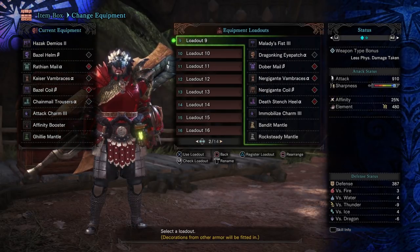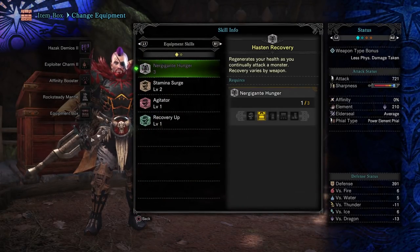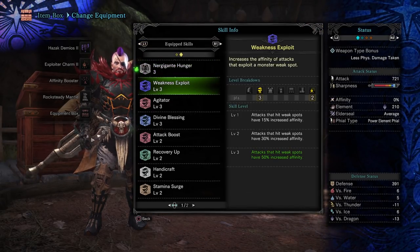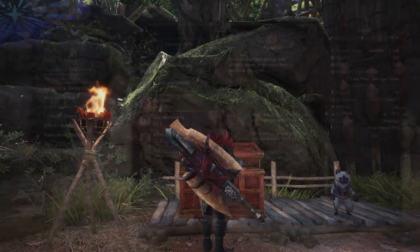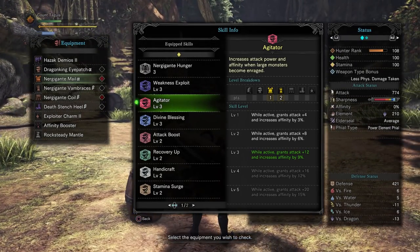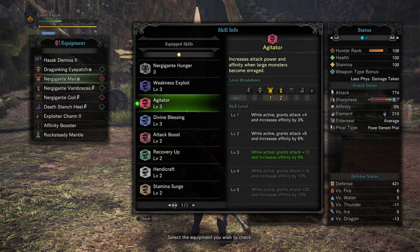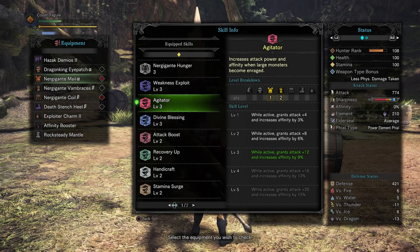What will also work is Nergigante Hunger. In this set I've got Nergigante Hunger, the health regen augment, and Recovery Up level 2 — it would be level 3 with a gem. What I like about Nergigante Hunger stacking with health regen versus Valhazak is that you're not sacrificing any damage. You're getting increased damage from the set because of Agitator level 3, which gives increased affinity and increased attack when the monster is enraged — which is exactly when you'll need health regen most. When the monster is agitated, you do more damage and you recover health faster because of that increased damage.